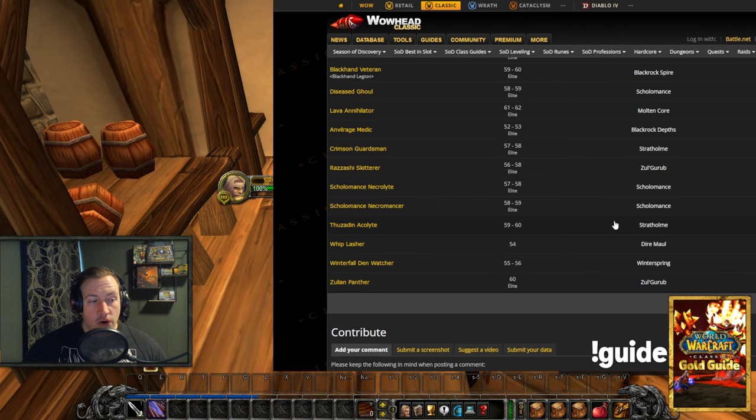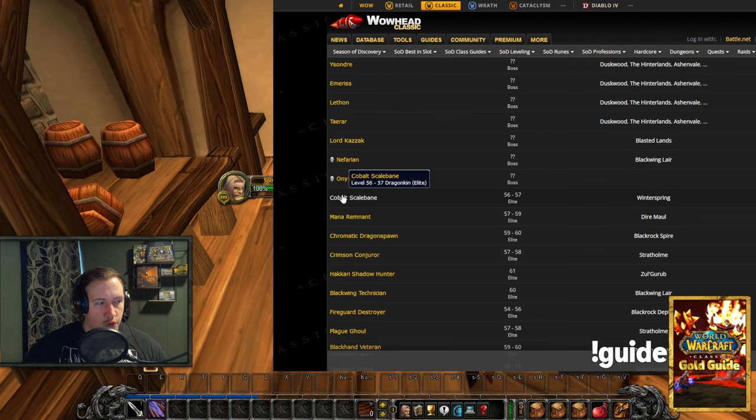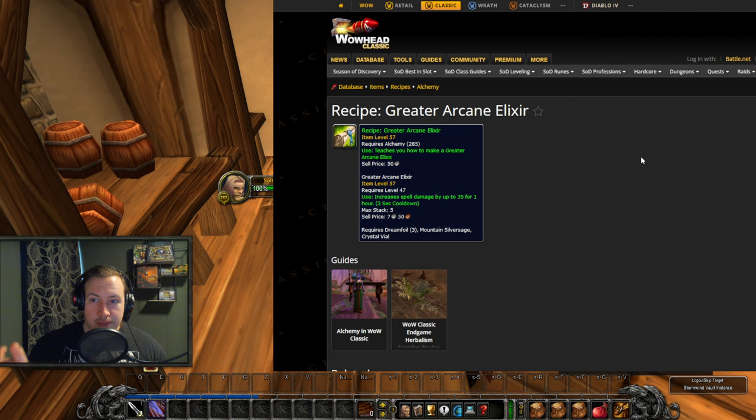The recipe is actually listed as dropping from Winterfall Den Watchers in Winterspring at level 55-56, and also from the Cobalt Scalebanes in Winterspring at level 56-57 Elites — so hunters could kite these. Even if the recipe sells for 2000 gold and you have to farm for 2 days to get it, that's still a ridiculous amount of gold. It is technically obtainable next phase, it's just going to be very difficult.